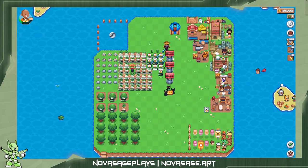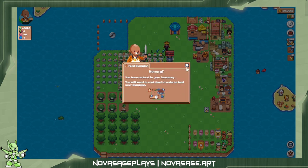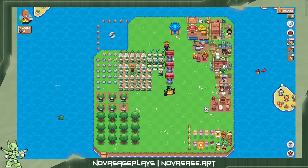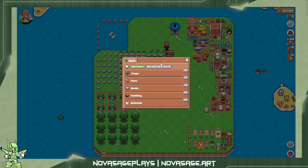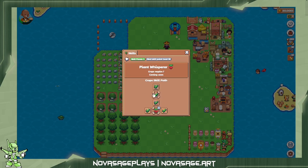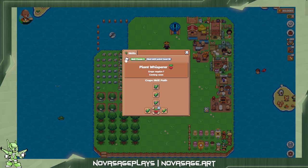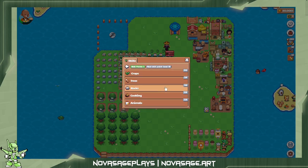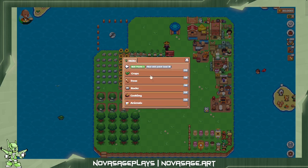One thing I wanted to talk about is actually consuming the food. You can see that we ate the food and got XP in the top left corner. I'm going to click on my profile and you can see there's a section called Skills. As we level up we get different skills, all associated with farming, and here we've got all the different categories.